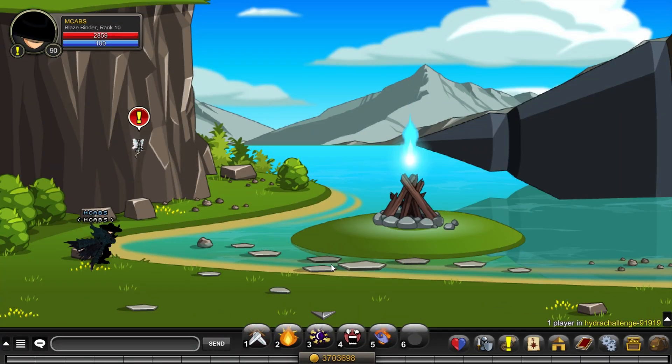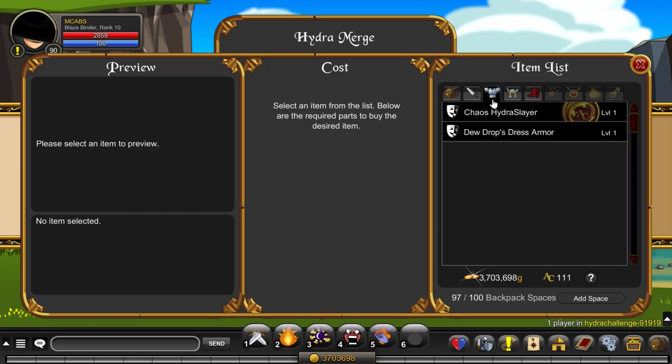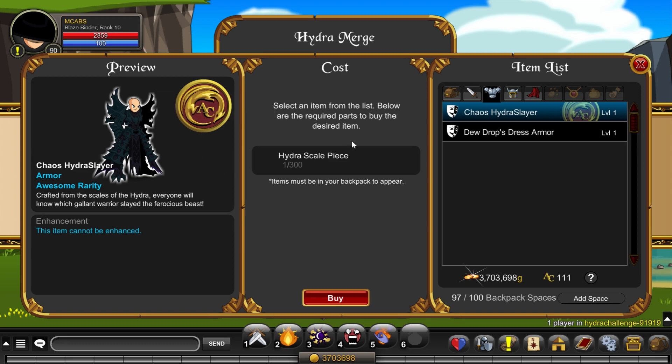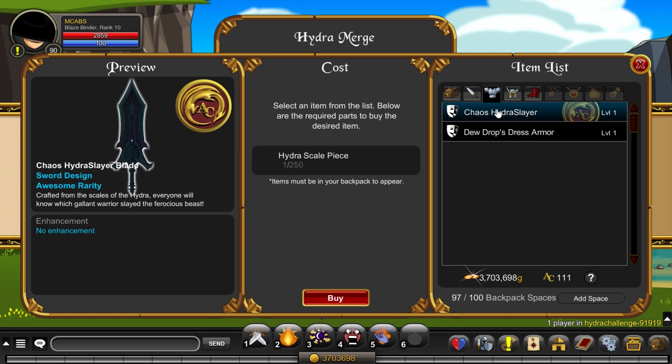Once you've farmed 300 of those, click on Dewdrop again, then Hydra Merge. It's in the Armor tab over here. You can also get some weapons for some Hydra Scales too.